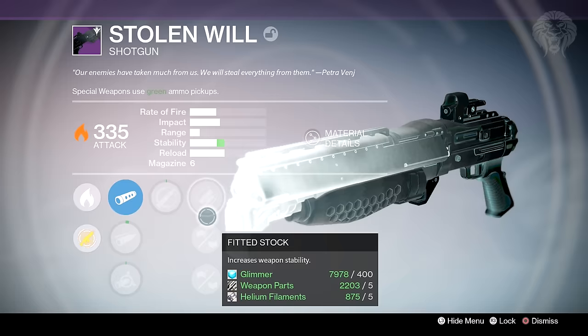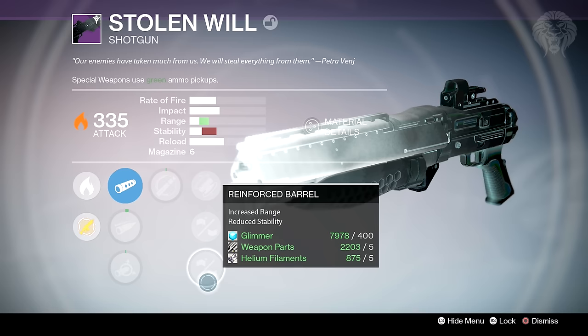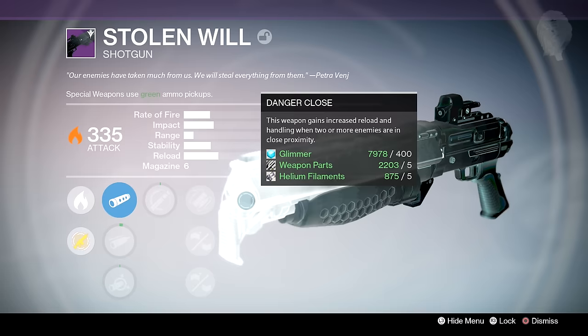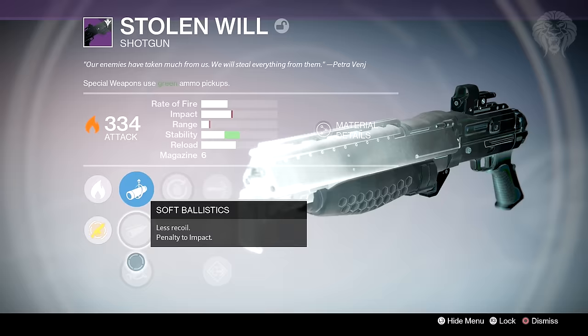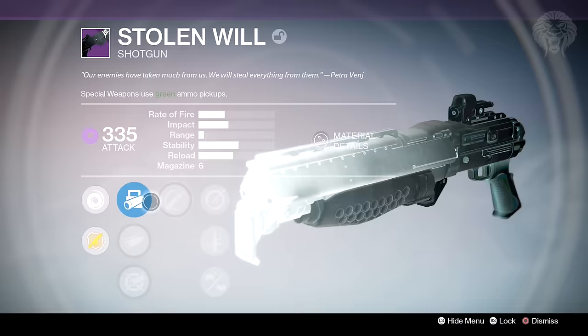In the middle column there's only one real option: Reinforced Barrel, which boosts range — the number one priority for shotguns. If you can't get that, Smallbore also boosts range a little but not as much. If you can't get any range-boosting options, High Caliber Rounds is a good option — it staggers enemies in PvE and rocks them back while you do more damage. In the last perk slot the best choice is Performance Bonus, which gives you more ammo when you get kills — really good given how little special ammo you get these days. The second best option is Final Round, which is great for doing bonus damage on that last shot against a tanky boss or major.